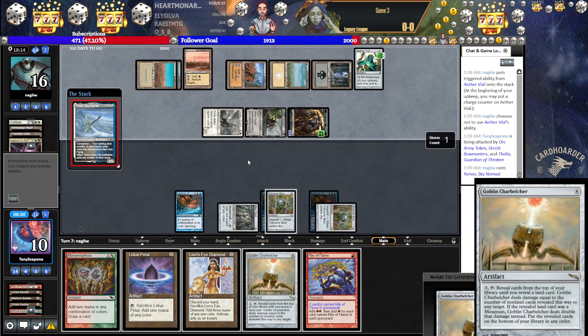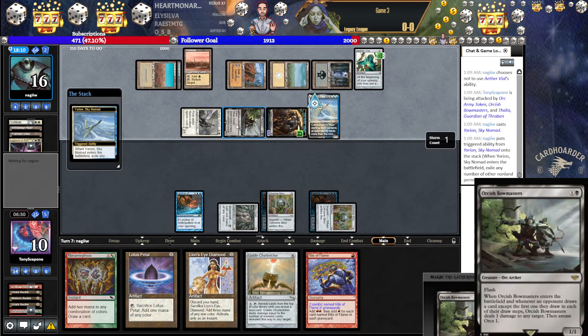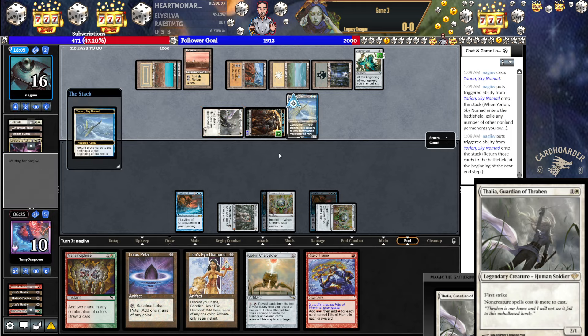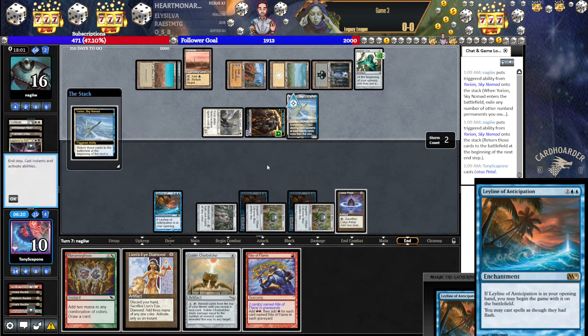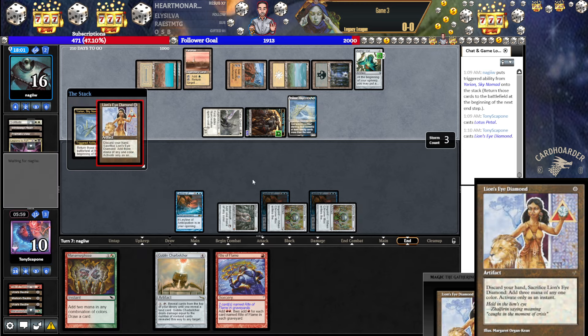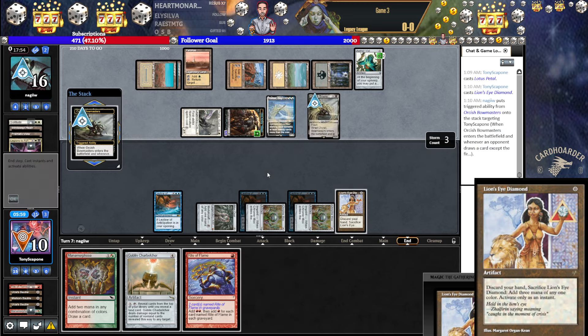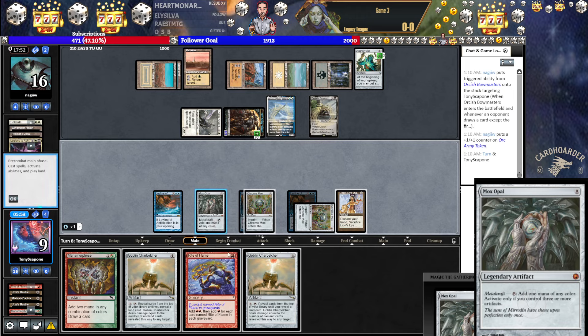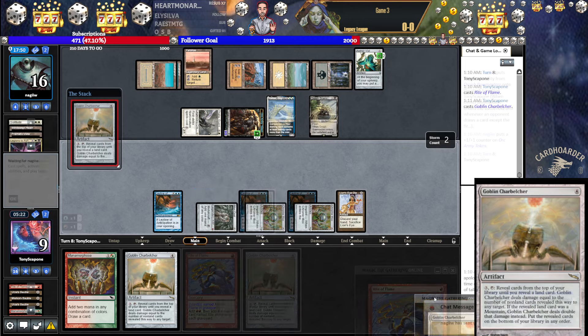We go to 10. Eurion's fine. This flickers Bowmasters. I was going to say, if they do Thalia for no reason, they're dead on the spot — even more dead. Let's play Petal. This kind of plays around Trap. I can play around Trap by just playing out LED. I shouldn't have played that Petal — not that it matters, but I can just play LED now. Then I can go Rite of Flame, Belcher. And LED's in play. That plays around Trap. I don't care about Bowmasters. We're way behind on clock because I'm speaking about these lines at length, so I am going to actually apologize to my opponent.